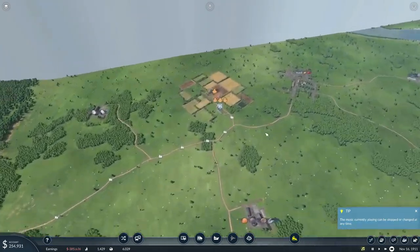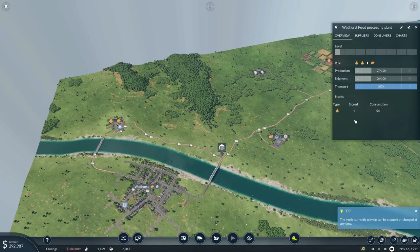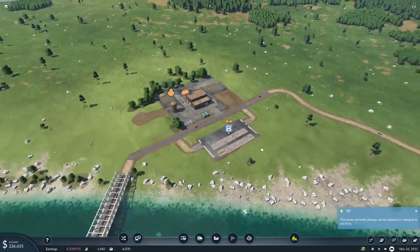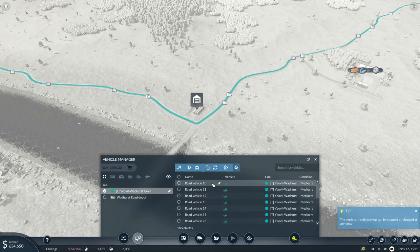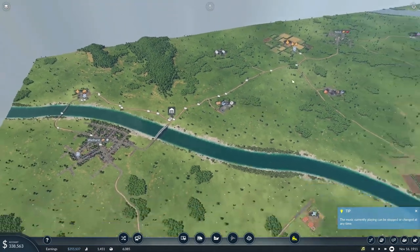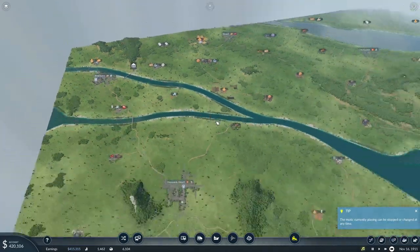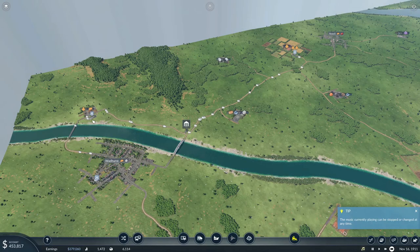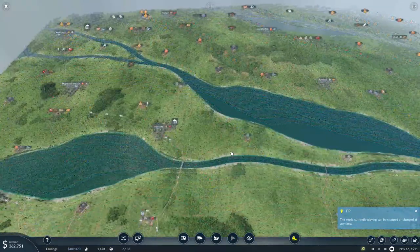I might throw a few more vehicles onto this grain route because it's pretty starved for grain and as a result Wadhurst is getting a decent amount of food but not quite what it needs. I'll throw another four vehicles onto this route so they get a bit more grain down to the food processing. We could even potentially have these grain vehicles pick up some food and bring it back to Yeovil, but I don't think we're getting enough grain down there to supply two cities quite yet.